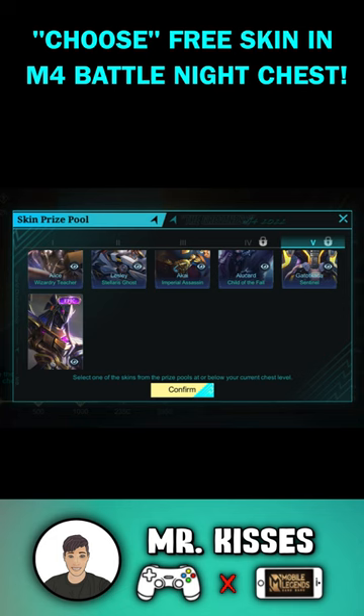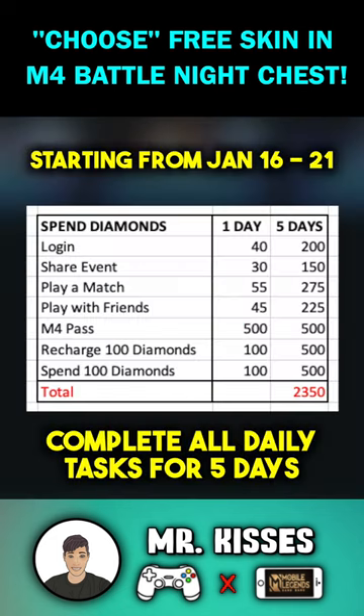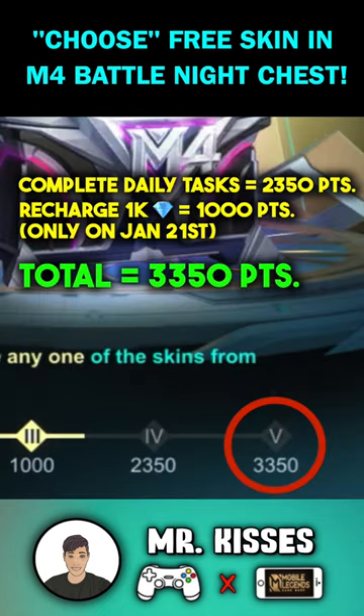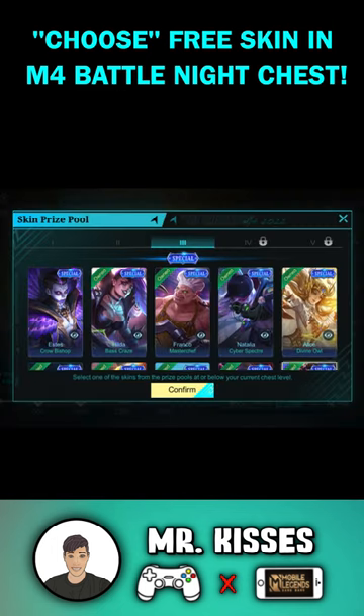If you want to select Epic Limited Skins from the level 5 chest, you need to complete every single task since day 1 and spend 1000 diamonds today to reach 3350 points. With only 1520 chest points, I can only choose special skins from the level 3 chest.